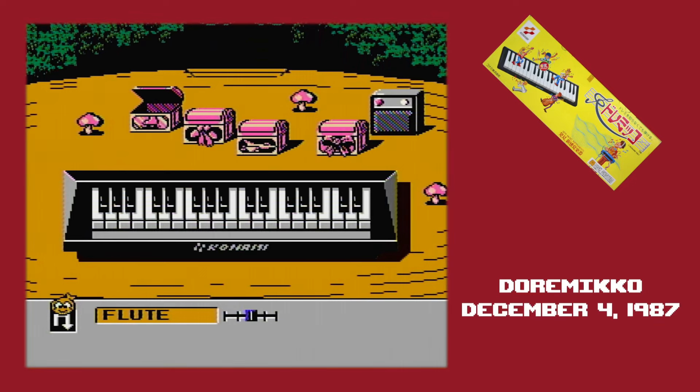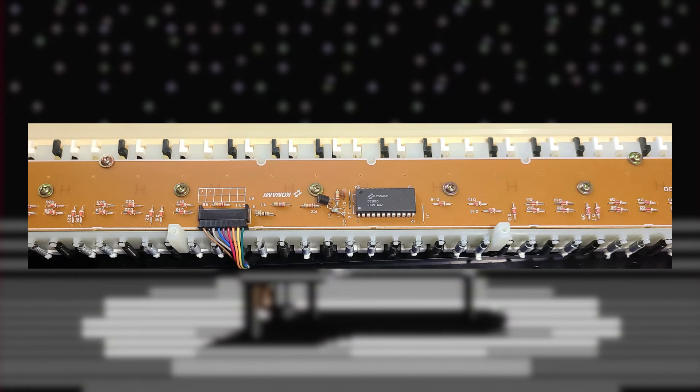I have to mention something that impacts everything going forward. That very expensive keyboard I've got? Doesn't work properly. I bought it four months ago, and this recording is the first chance I've had to break it out and try it. All of the F and B keys don't work, and since those are all six keys apart, it points to there being a broken signal line. I didn't have my equipment handy to work on it. Pulling it apart, you can see there's a Konami-branded chip that handles all of the signal processing. If that's damaged, I've got a real headache.